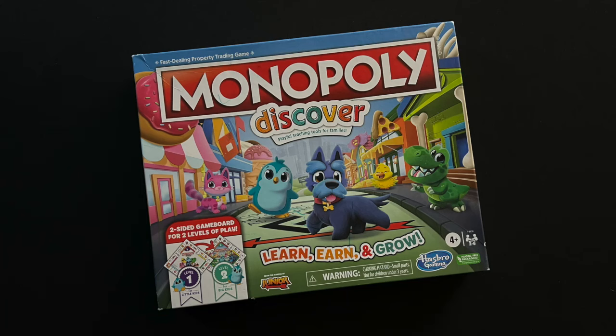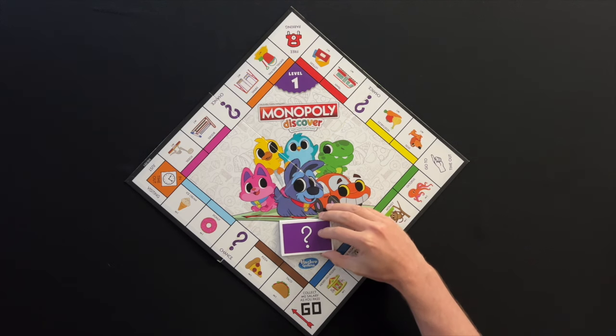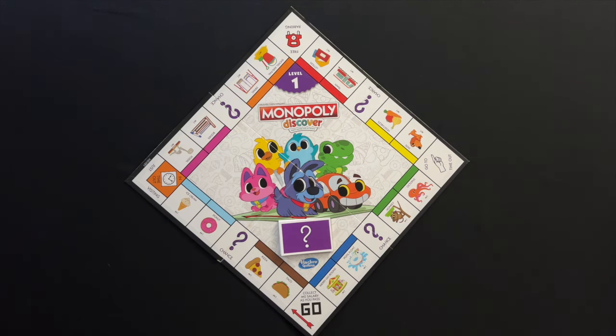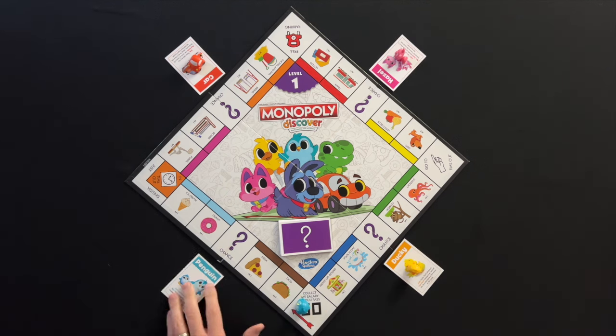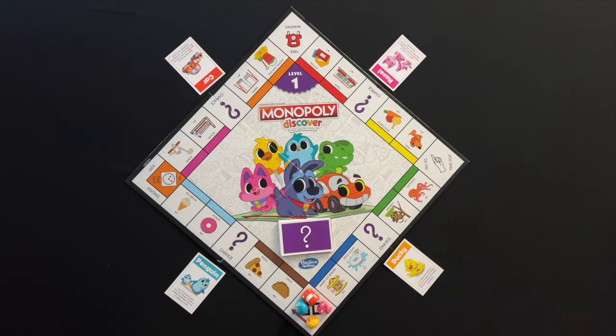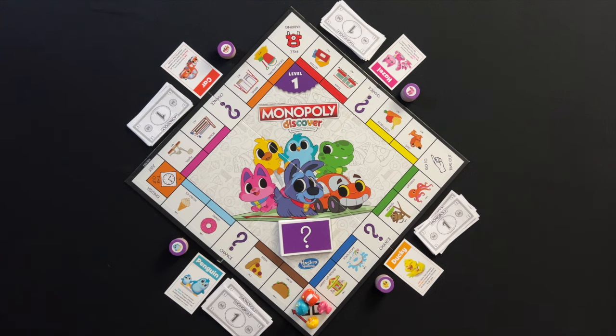Welcome to how to play Monopoly Discover. To play you'll need the Monopoly Discover game and two to six players. Place the game board in the middle of the playing area with the level one side facing up. Shuffle the level one chance cards and place them on the board. Each player chooses a token and places it on the go space, takes their token's matching sold signs, and is given 10 Monopoly bucks to start the game.